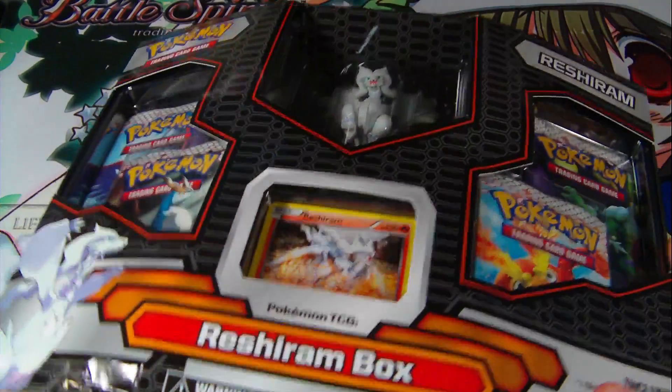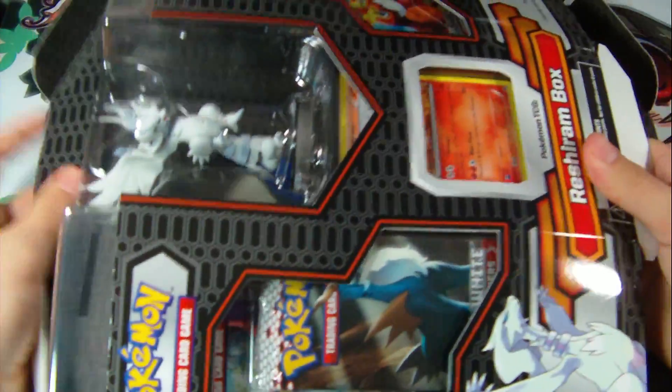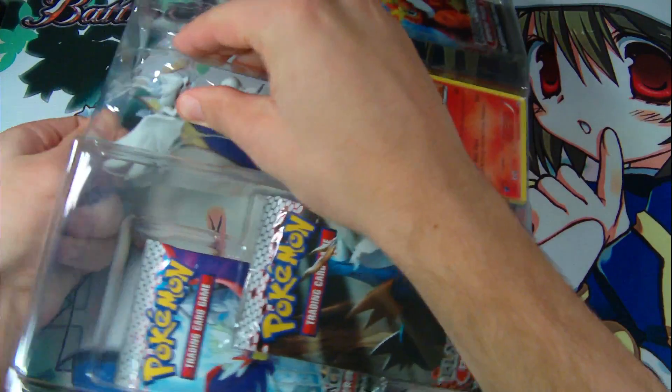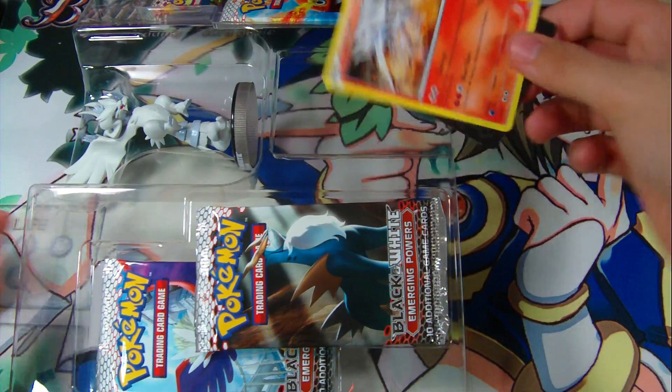There goes the wrapping. Let's get this out. Maybe this way. All right, there goes that. Then let's take this part off. Cool — actually not that hard to open. And then I guess, Reshiram.